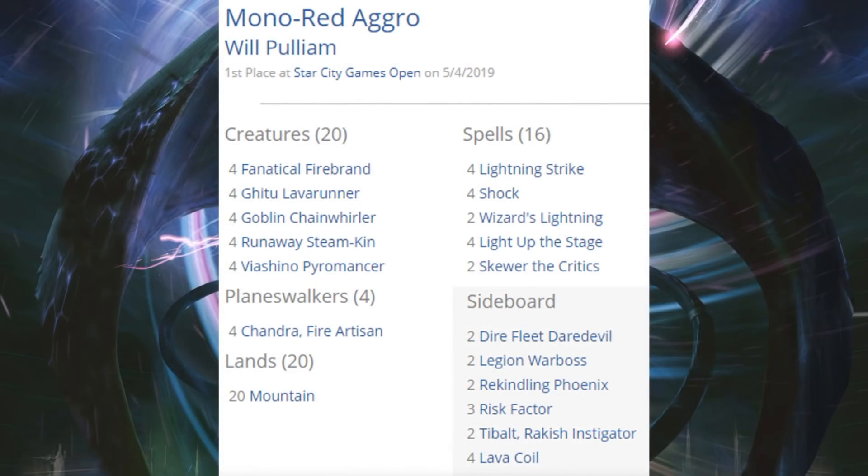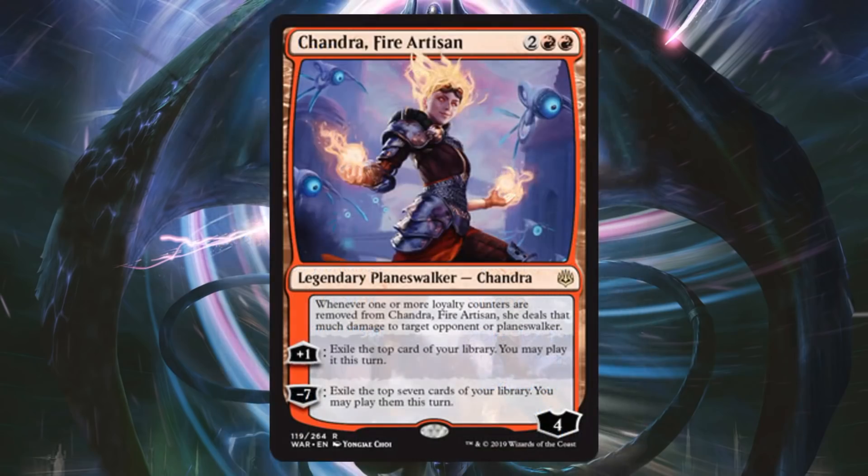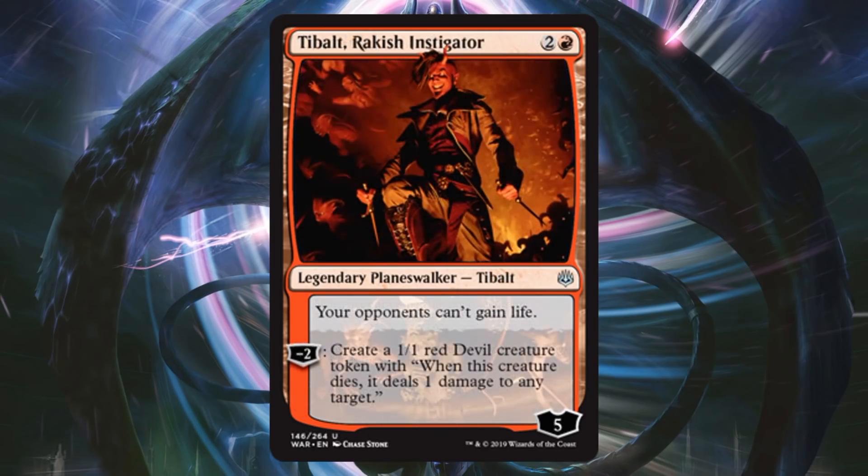We'll just look at the first place Mono Red Aggro deck — they're all pretty similar. A lot of cards you're very familiar with: Goblin Chain Whirler, Fanatical Firebrand, Ghitu Lavarunner, so on and so forth. But look at the Planeswalker spot: four copies of Chandra Fire Artisan. This is exactly what we would expect in Mono Red Aggro — still very affordable at four mana, keeps the pressure on, and lets you see more cards. In the sideboard, you'll find Tybalt, Rackish Instigator.